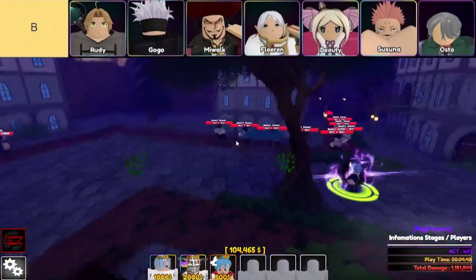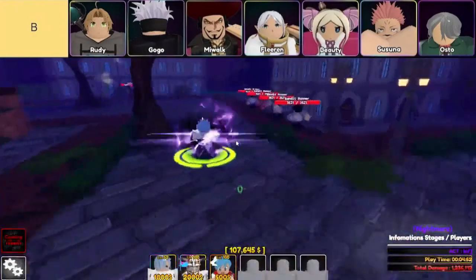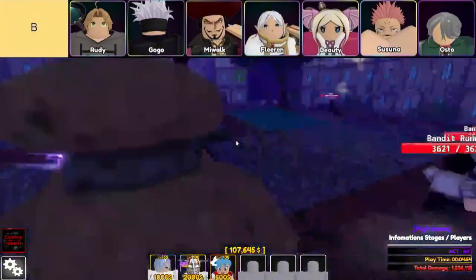The units in B-tier are, in order from top left to bottom right: Miwok, Susuna, Gogo, Fliron, Beauty, Rudy, and Osso.